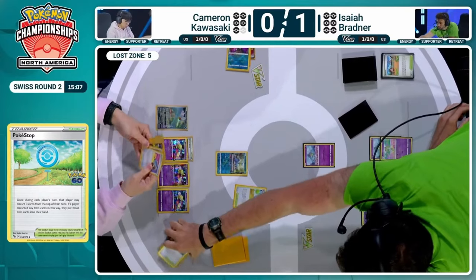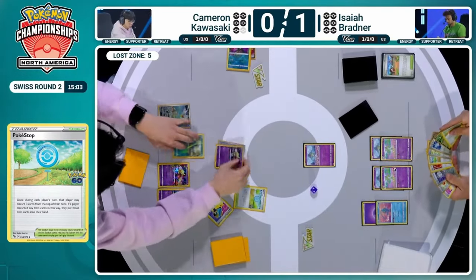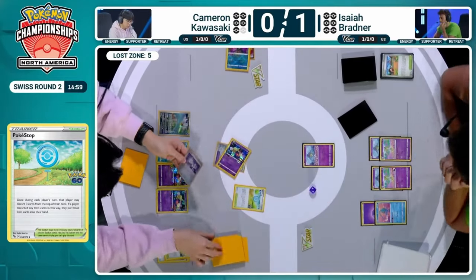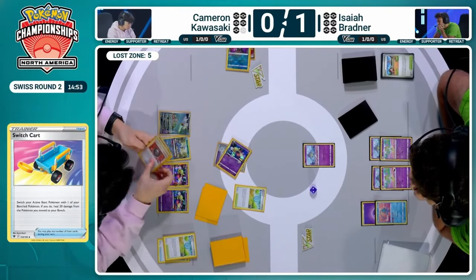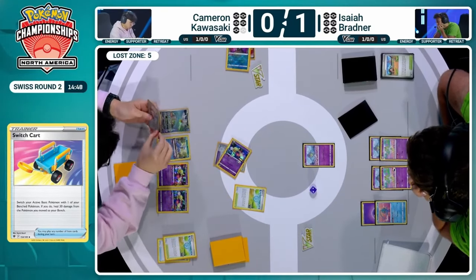Switch card is good — switch card gets you to six. Could have been worse. Could maybe get you to a Colress. Even a lost vacuum would be a dream card. But no — the switch card could still get you there. With the Switch, you're going to get to seven cards in the Lost Zone.